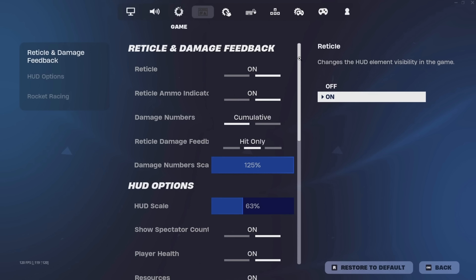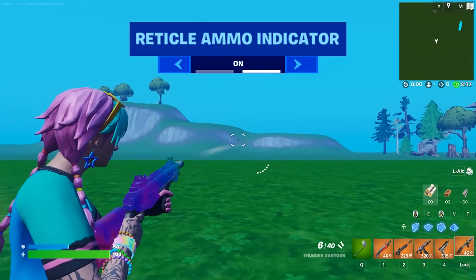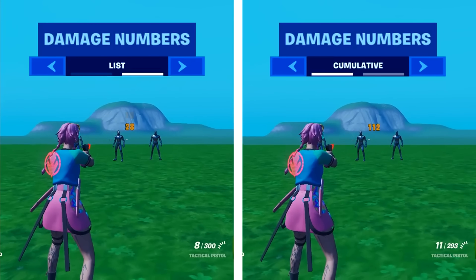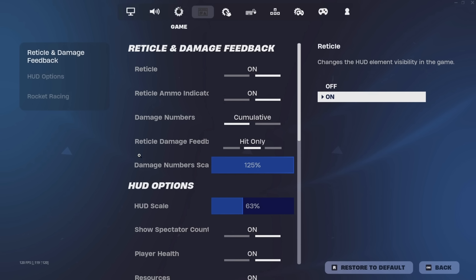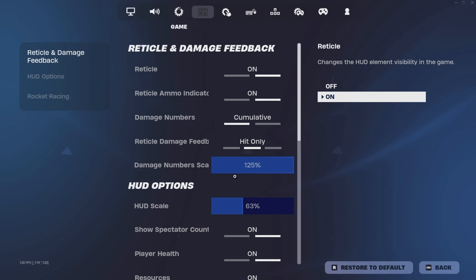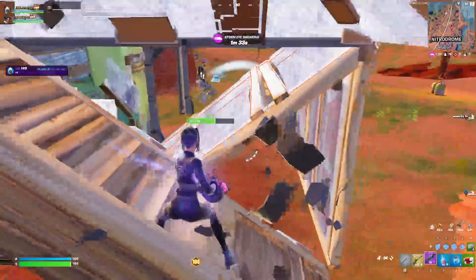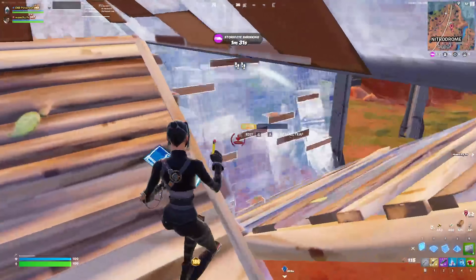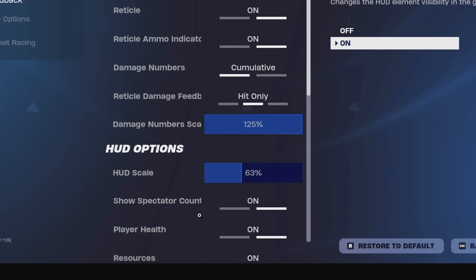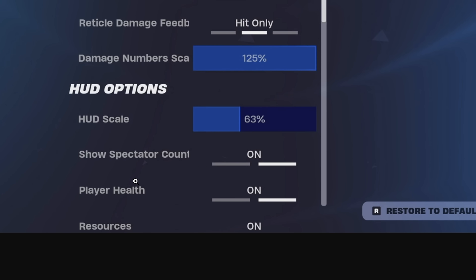For his reticle settings, he's got the reticle on and reticle ammo indicators turned on — that's the little indicator on the right of your crosshair. He's also got the damage numbers on cumulative, which automatically adds up all the damage you deal. Reticle damage feedback is on hit only, so he only gets that sort of hit marker. His damage numbers scale is on the max, which I recommend as it's easier to see how much damage you've dealt. His HUD scale is on 63%, so it's rather small.